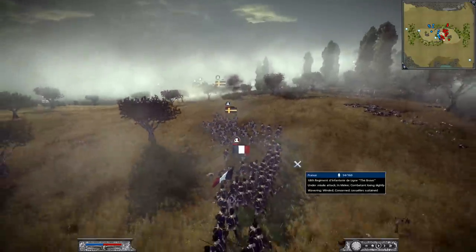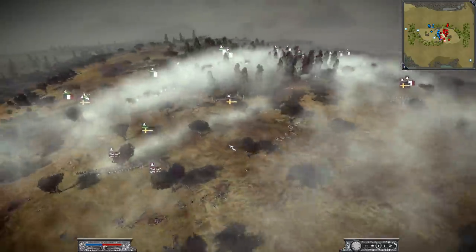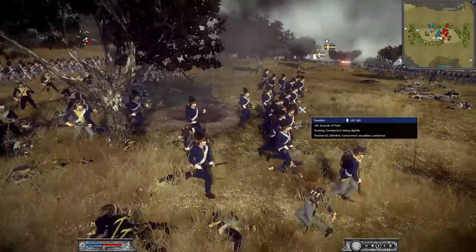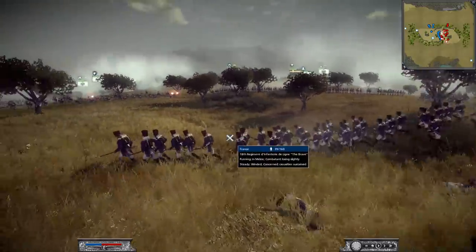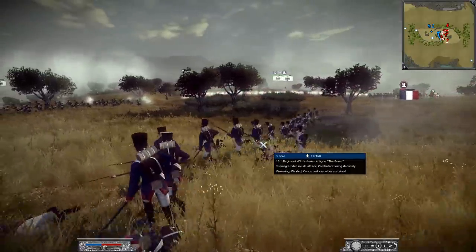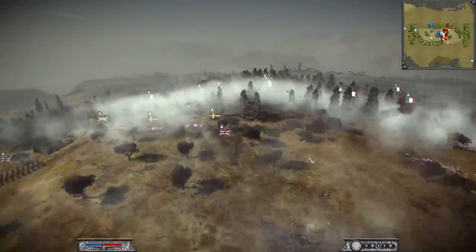Let's see what they can do. Prussia's now pushing up more reserves. Oh, Sweden went in for a charge but they're able to hold them back — routing from the battlefield. France has defeated the Swedish lines over here and the Brave continue to push forward, but this might be their end as they are getting shot down by multiple units. That's it from them — they can no longer push any further. The line battle is not going well for the coalition forces.